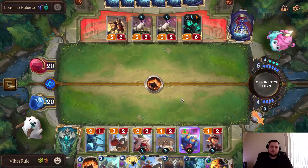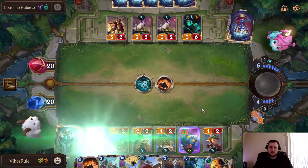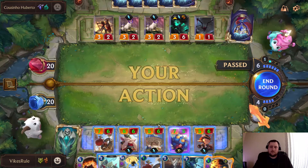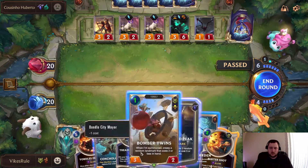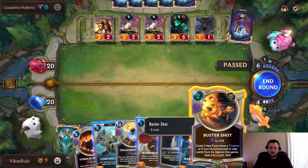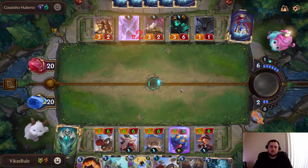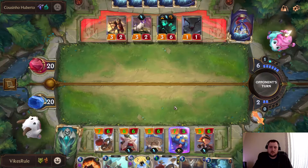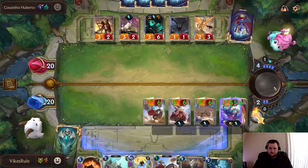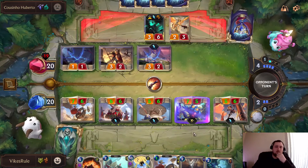We'll see what he wants to do here. I don't know if these decks even really run Ruination. Okay, no Ruination — that's nice. I could do this just to clear something out, clear out a blocker maybe. He probably will get his Thresh flipped, but that doesn't stun us at least. So Thresh obviously gets flipped here, but I think we have to try to go for the lethal as much as we can.